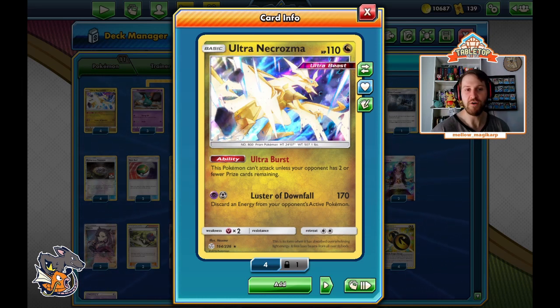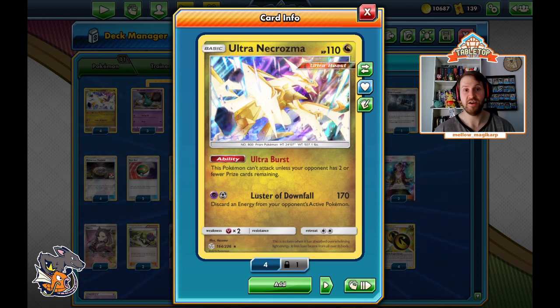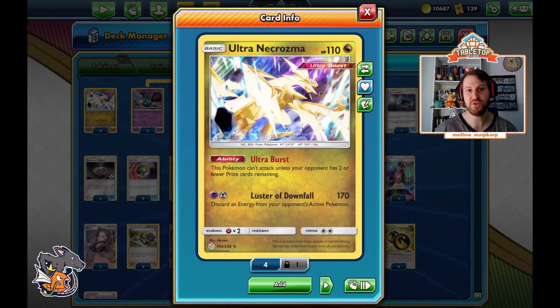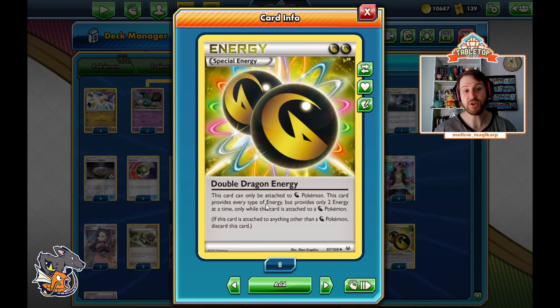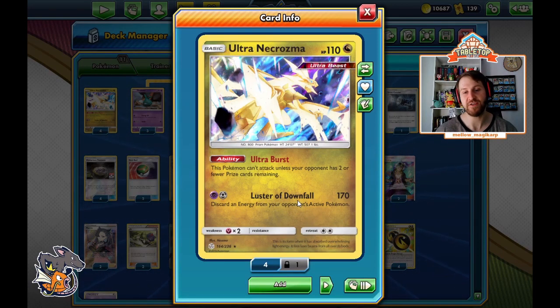This deck revolves around Ultra Necrozma. Ultra Necrozma is standard legal but never seen in the standard format. On the surface it appears pretty good: Lightning, Metal, Psychic Energy — Luster Downfall does 170 damage and discards an energy from your opponent's active Pokemon. That's a ridiculously powerful attack from a single prizer, especially when you consider that in expanded format we have Double Dragon Energy.